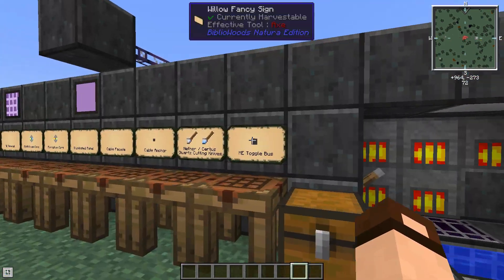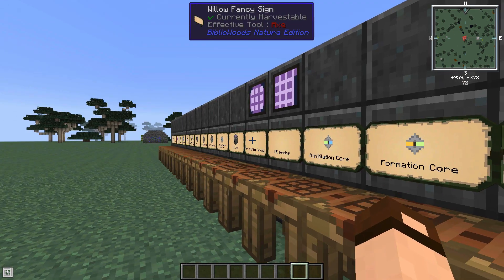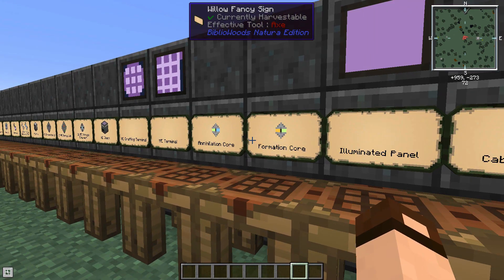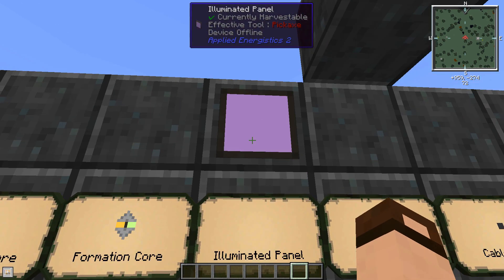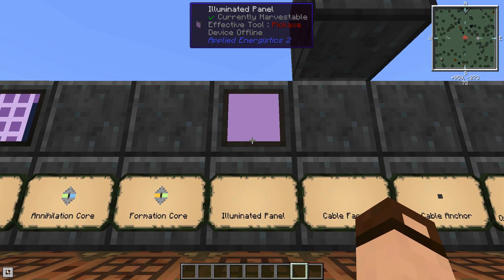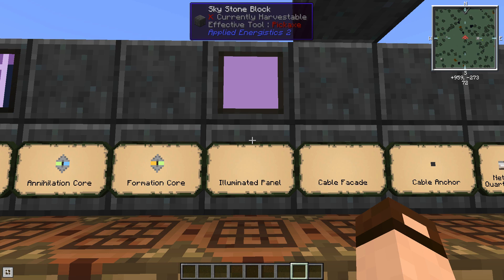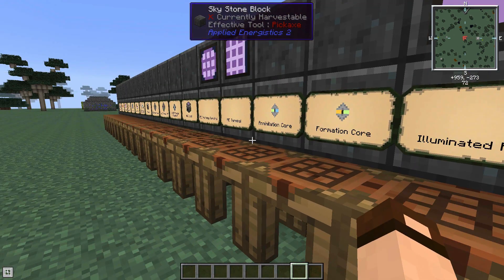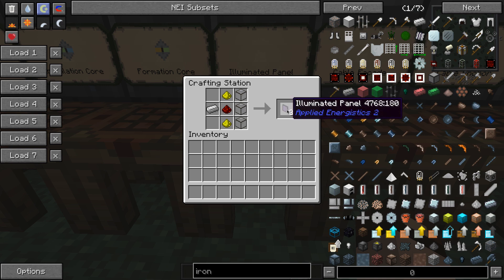Moving on — next we're going to start doing some storage and manipulation of items; this is like the main part of the mod. One of the first things you'll need is an illuminated panel. For the cost of a little AE power, they give off light — though I've never used them as such, they are needed as crafting components. This is where the glowstone comes in: glowstone, redstone, iron, and quartz glass gives you three illuminated panels.